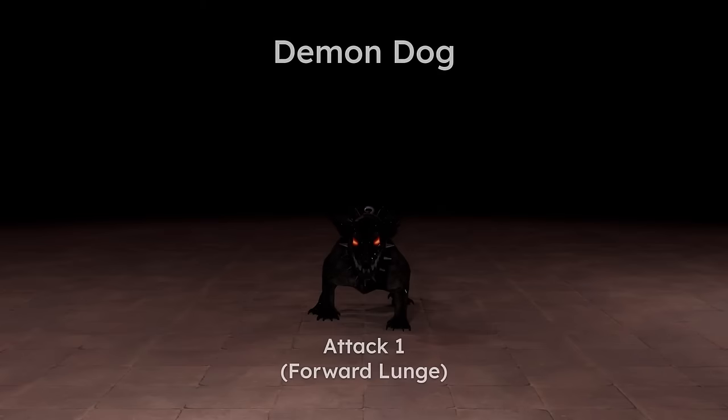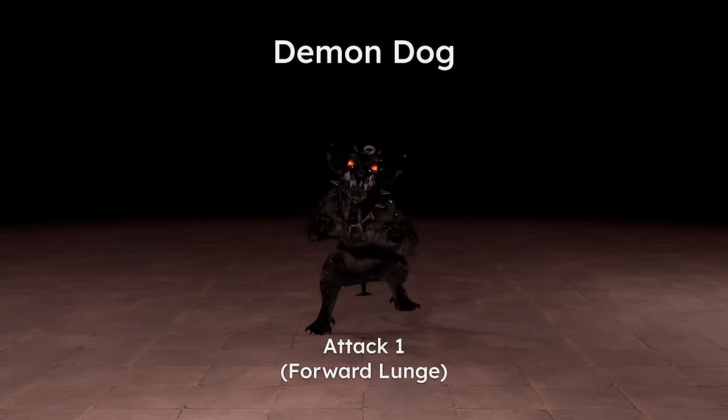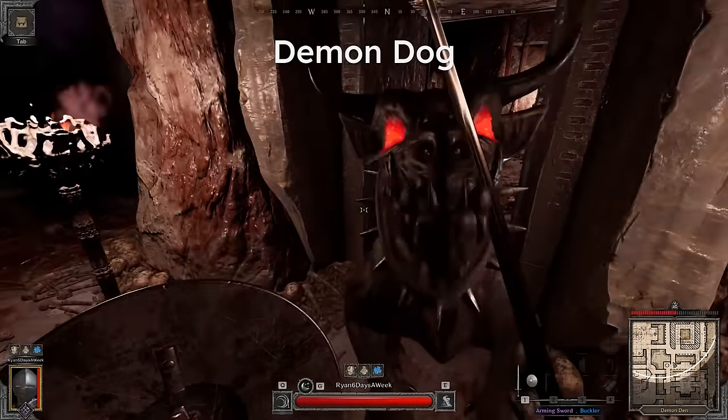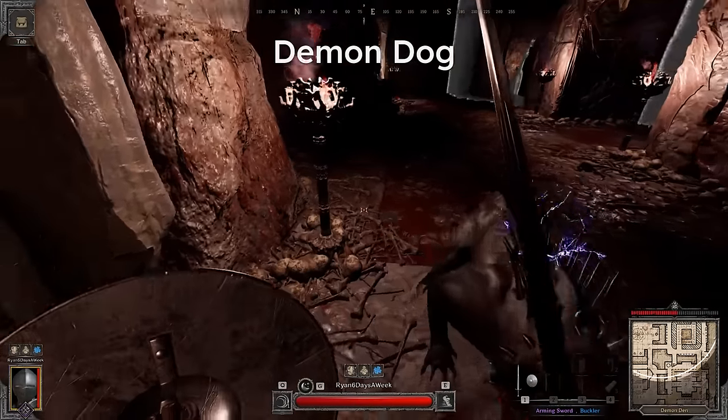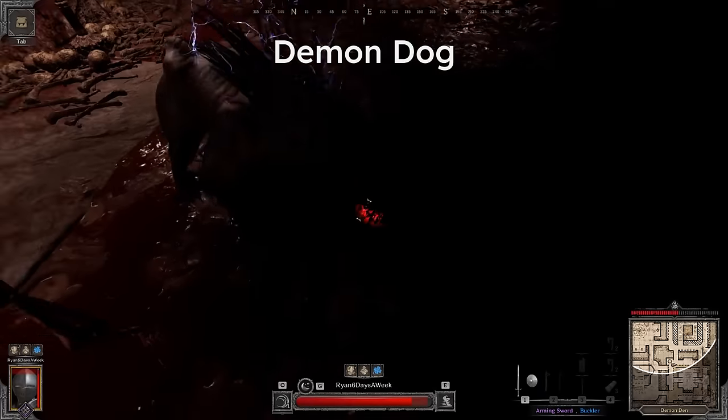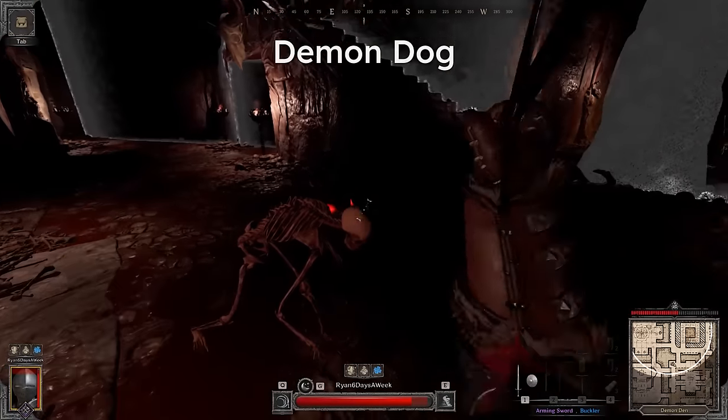Next we have the demon dog, which is much easier as it only has the forward lunge, just like its elite version. To dodge it, simply move forward and to the left or right of the dog as it attacks. The only difference with the nightmare demon dog is it has an electrified nape that will deal magic damage to you if struck.